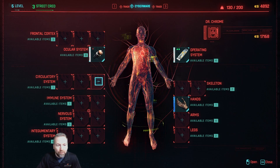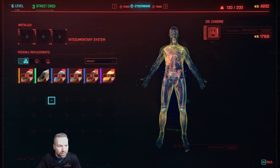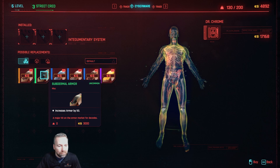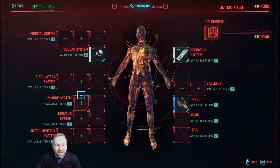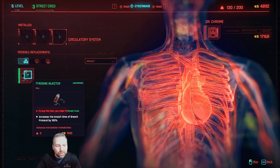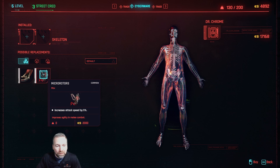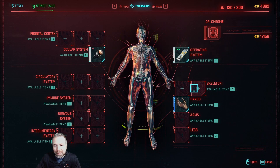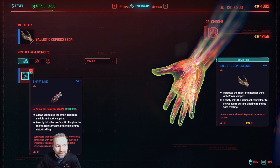His name is Dr. Chrome. They have available items - immune systems, nervous systems. This might be pretty expensive. I need 12 street cred to buy that. Increased task speed by 5%, increased carrying capacity by 20% - that's like the saddlebags for Roach. I need 14 street cred and 9,000 bucks which I don't have.